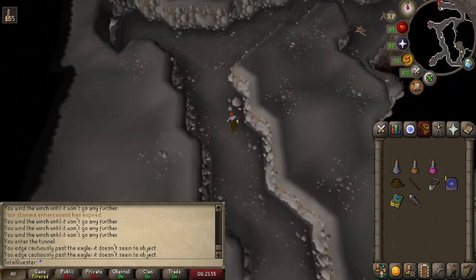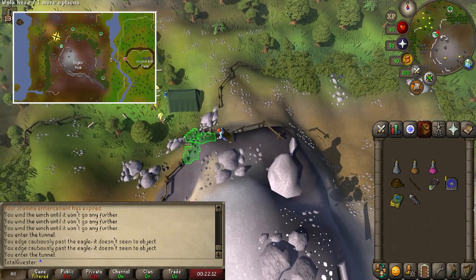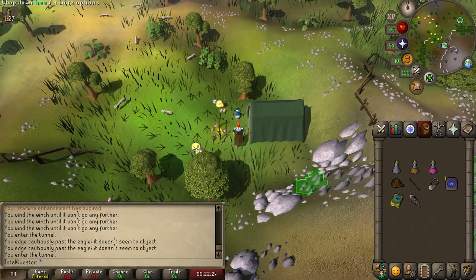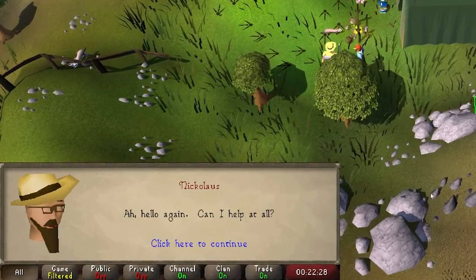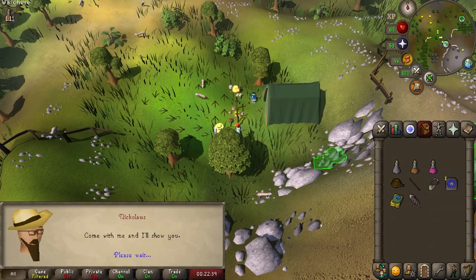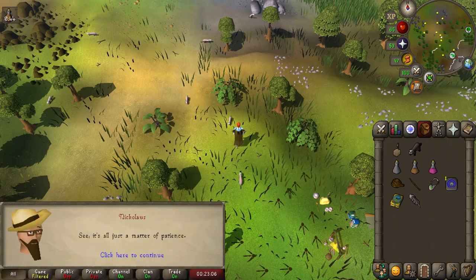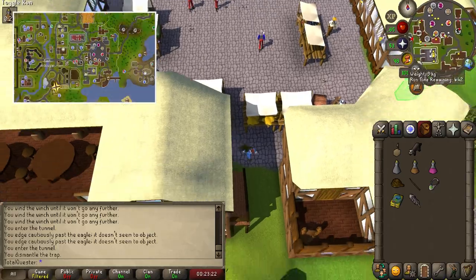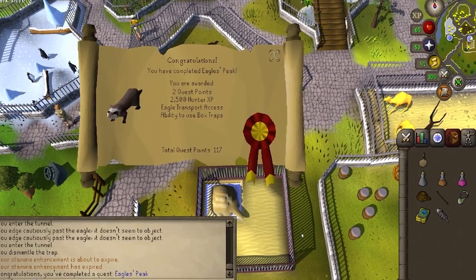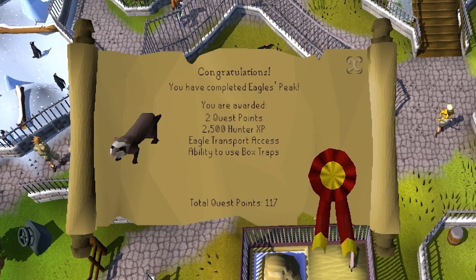Run all the way back to the northwestern part of the cave before exiting the cave entrance and returning to the surface. Return to the campsite either by going down the rocks to your north or running southeast down the mountain before looping back north and then west. Talk to Niklaus and say "I was originally sent to find you because of a ferret," then say "that sounds good to me." A cutscene will take place whereby Niklaus teaches you to catch a ferret with a box trap, and you'll acquire both a box trap and a ferret in your inventory. Simply teleport to Ardougne, run west then south into the zoo and back to Charlie. Speak to him and spacebar through the dialogue — quest complete! You'll be awarded access to the Eagle Transport System, the ability to use Box Traps, 2,500 Hunter Experience, and 2 Quest Points.